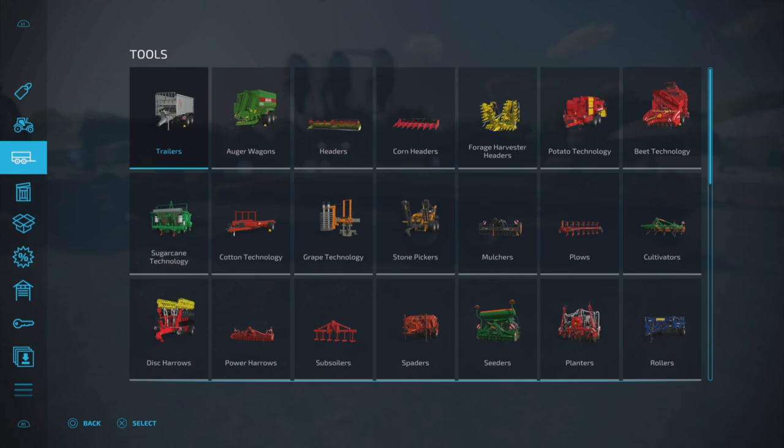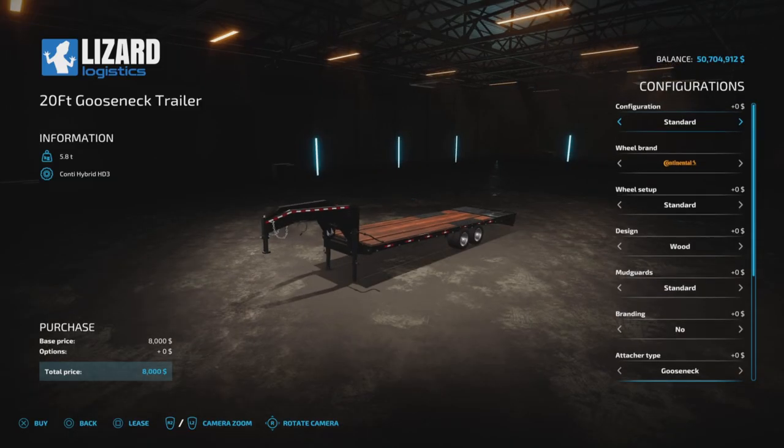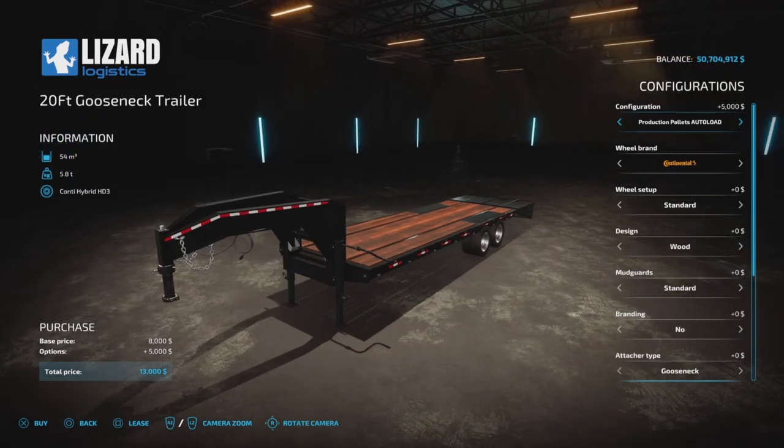The item that was updated was actually in low loaders. There it is - the 20 Foot Gooseneck Trailer. It has an auto load function. Looking at the configuration, we have standard or production pallet auto load. So we can have a standard low loader or configure it to automatically pick up pallets of literally everything.